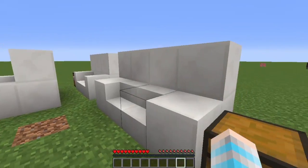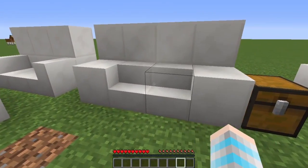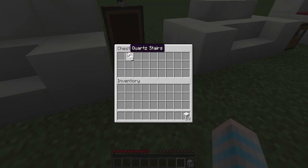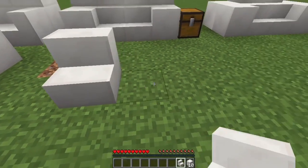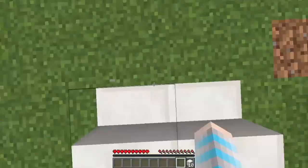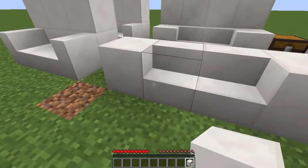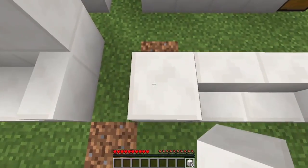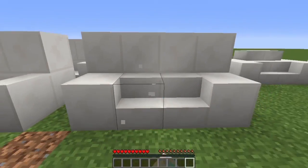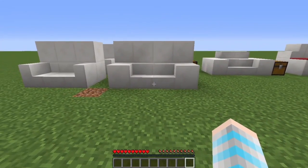Number two requires a little more quartz and stairs — actually the same stairs. You only need ten blocks of quartz and two quartz stairs. You're gonna first go like this, so the two quartz stairs are next to each other. You're gonna build quartz like this so you have the lounge space. And then you're just gonna use your quartz and build two up so that way you have your sofa. That is sofa number two.